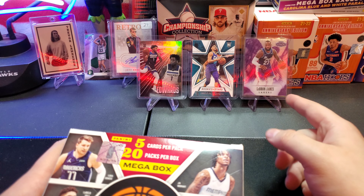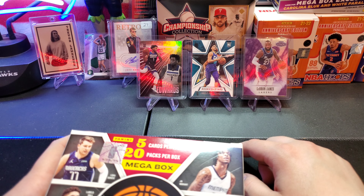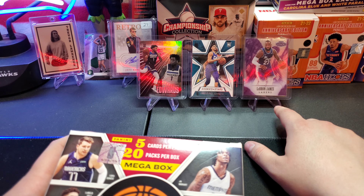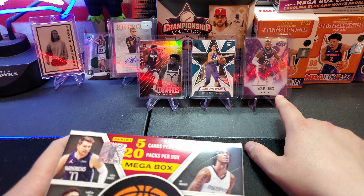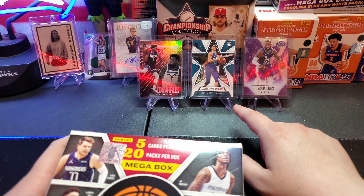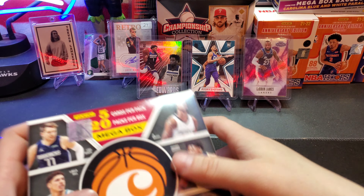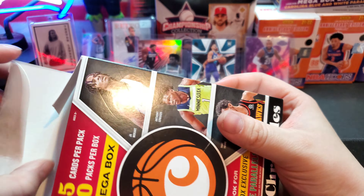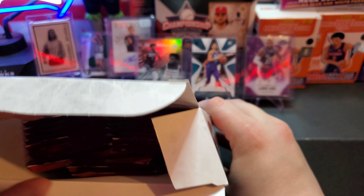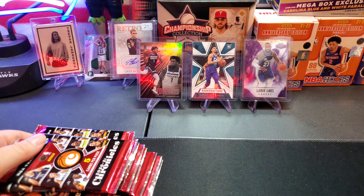Let's go over our lineup real quick. These are all cards I've pulled from Chronicles - I've ripped a lot of Chronicles, I love Chronicles. We got the LeBron James Honors, one of my favorite cards in my collection, the LaMelo Ball Rookies and Stars, and the Ant-Man. Those are the three I want to hit the most. Let's quit chit-chatting and get to ripping - there are a lot of packs here.